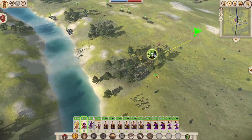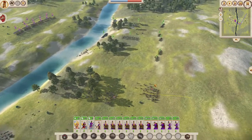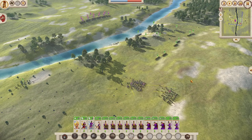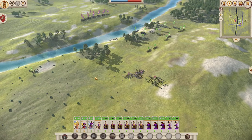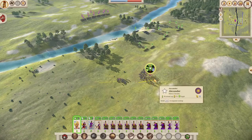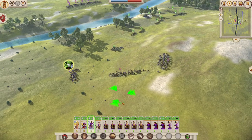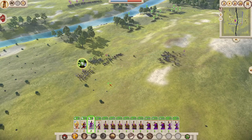Now we're going to start flanking around the enemy forces. We won't chase routing units — we'll just deal with them if they come back. We need to push for the advantage while we have it. Memnon himself is charging towards us, which is exactly what we want. We'll move our units around to lure him into a trap. We don't want them striking our light cavalry — it would be devastating — so we're going to charge in with Alexander.